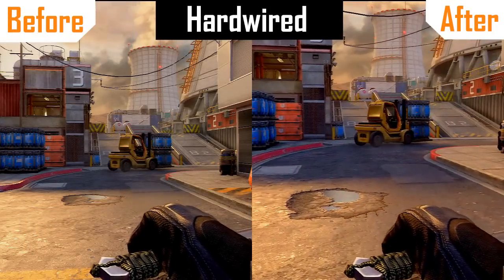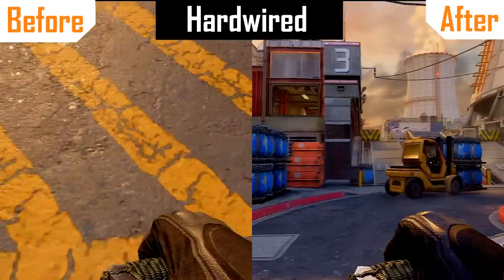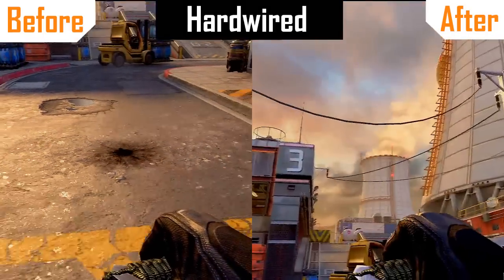In terms of perks, there was actually a perk that was buffed and made better. It is called Hardwired, and I do agree that Hardwired needed a buff. Basically, now Hardwired will make you completely immune to EMP grenades.